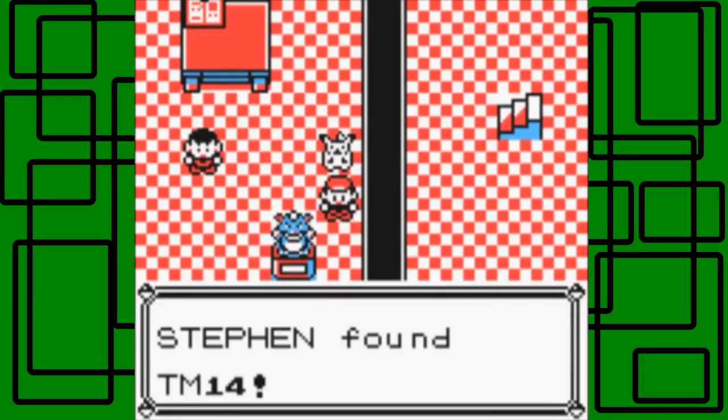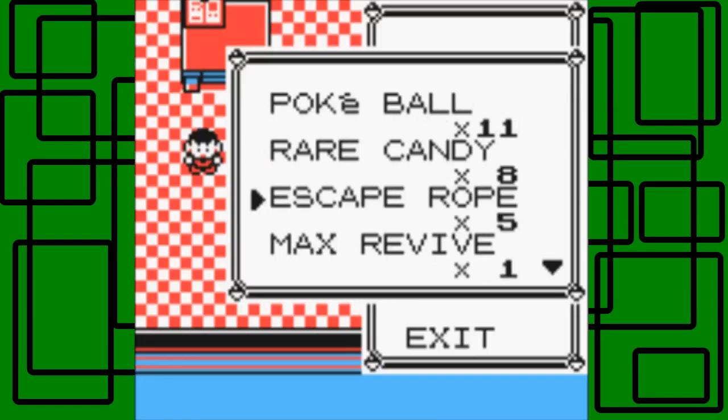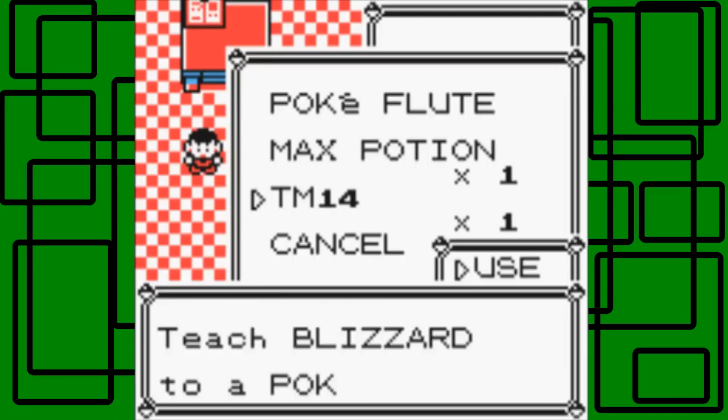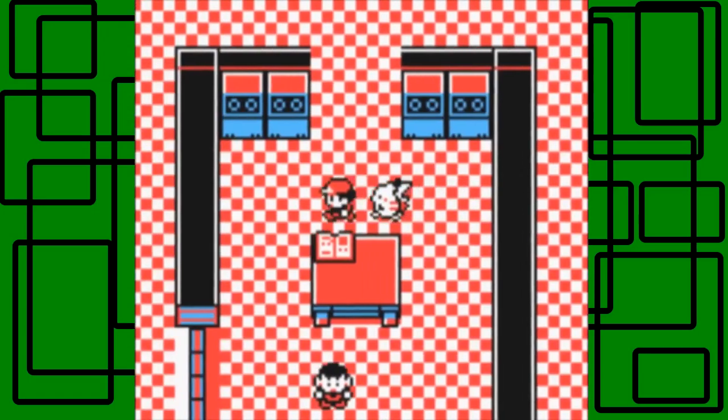Here's another item — it's TM14. What's that exactly? Is it Solarbeam or something? No, I think Solarbeam is sitting on a table in the Pokémon Mansion. It contains Blizzard. I won't be teaching Blizzard to my Pokémon really.